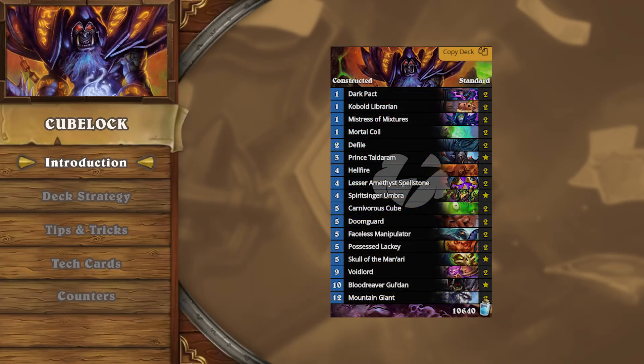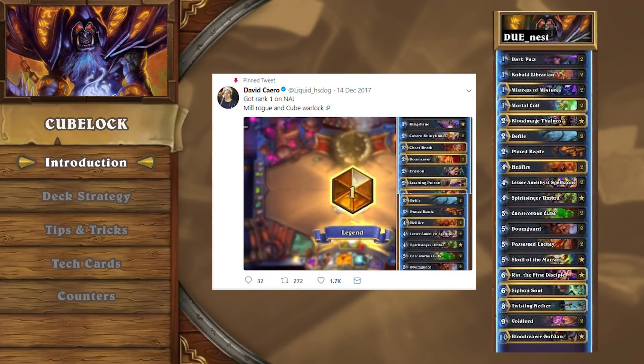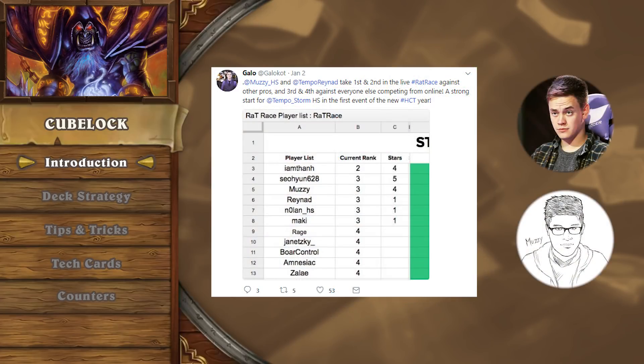Several players have found success with Cubelock since its debut on the ladder. Dog was one of the first players to showcase the deck and its true potential to a larger audience, and from there many other pro players have used its strength to secure high ranks, most notably in the January rat race by our own pro players Muzzy and Raynad.